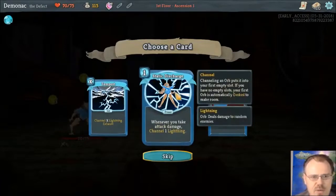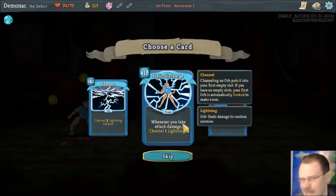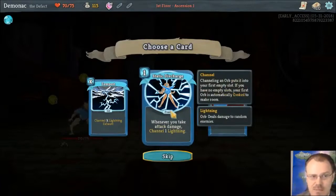There's also Charge: whenever you take attack damage, channel one lightning. That's pretty good — it helps fill up your slots. It does mean you're taking damage to trigger it, but that's a good power and it only costs one.